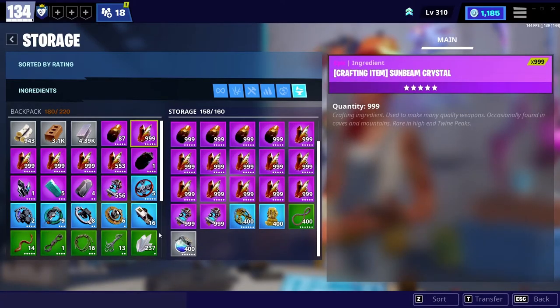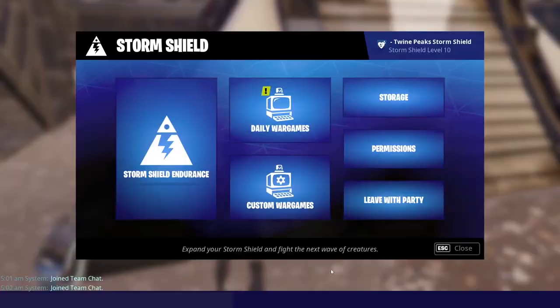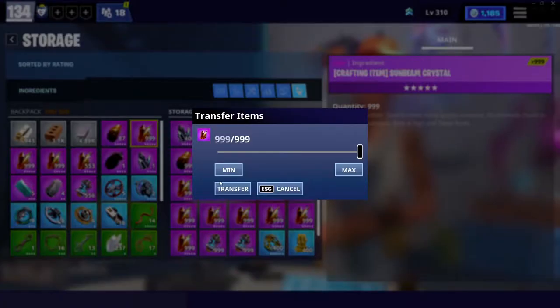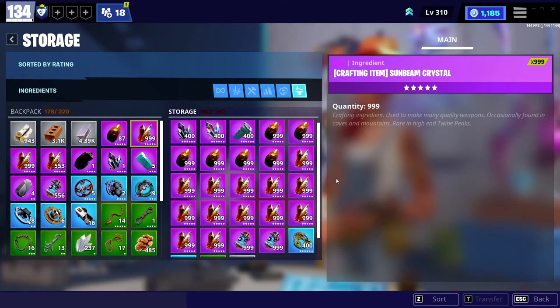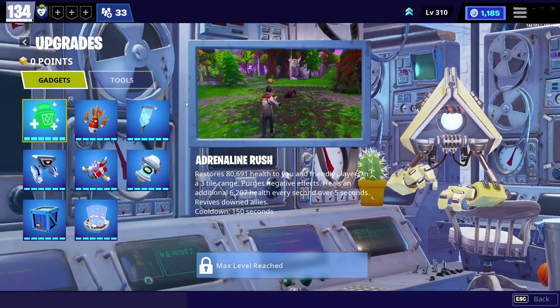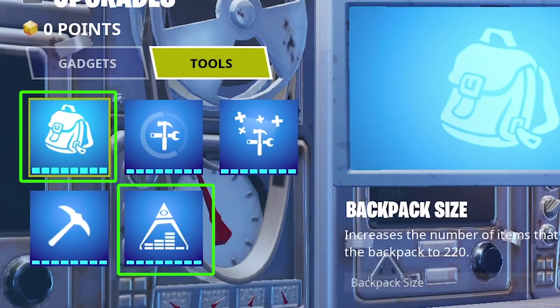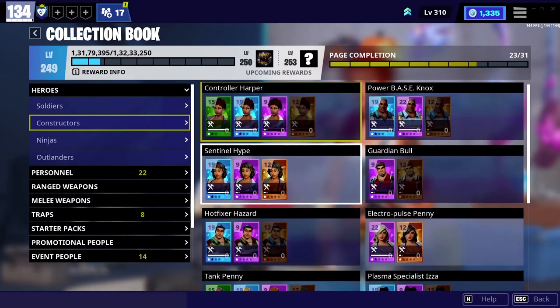After Backpack we have Storage. Storage is similar to Backpack but it's not with you everywhere — you can only access your storage when you are in the lobby or in your storm shields. You can move things from your backpack to storage or from storage to your backpack by simply double-clicking on that item. Keep in mind that both Backpack and Storage have limits, but you can increase their space from the Upgrade section.